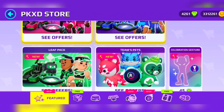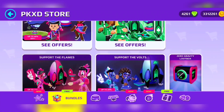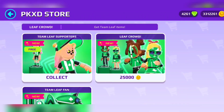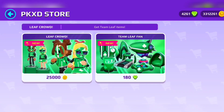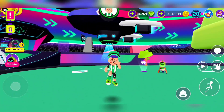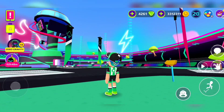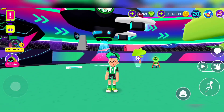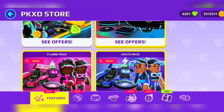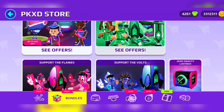First of all, we're going to go with the outfits that are free. Everyone has these obviously. There you go — everything is kind of basic. I really love everything with the Team Leaf, and this is just free.